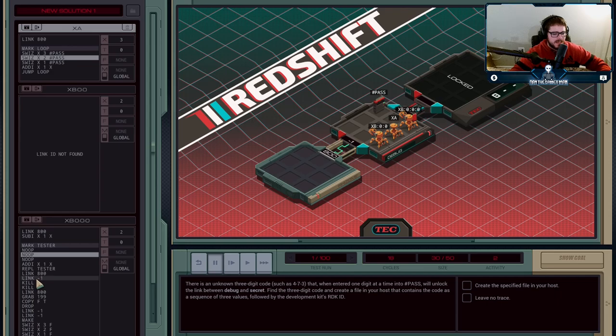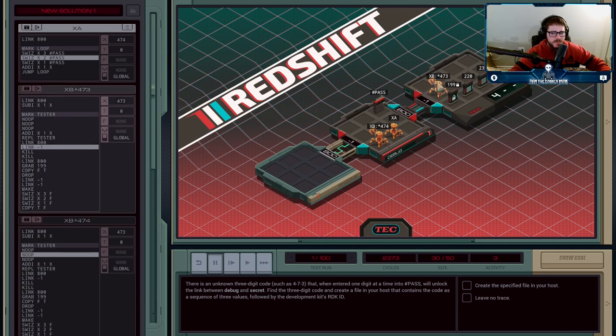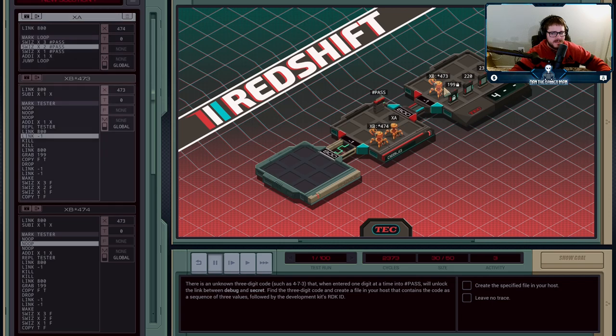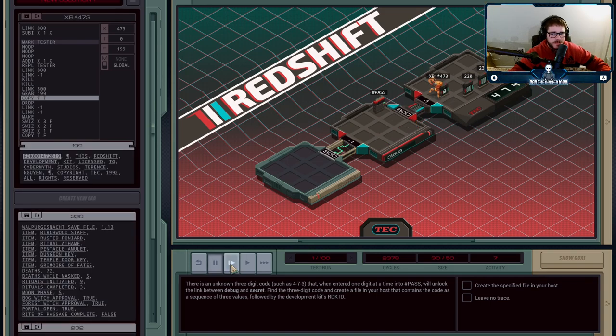Now we'll fast forward to when we actually get it open, which is 473. The agent with 473 has gained access — you can see by clicking on the execution agent to highlight which code block is active. So 473 has gained access and has the code saved in itself. The first thing it does is make sure the other agents stop replicating and stop putting in passwords, so we don't accidentally block access. It rapid-fires kills the two of them, then comes back, grabs file 199, and copies the ID into itself.